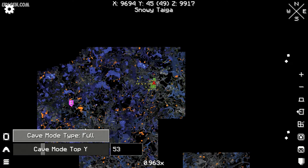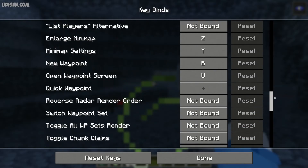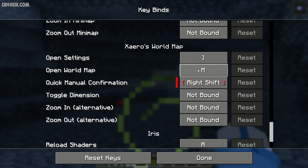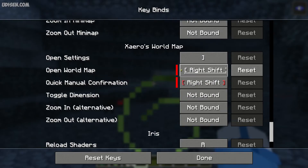If this M button does not work for you, we have several solutions. Solution number one: maybe the M button is already used by another mod. In this situation, M button will not work for Xaero. For that, go to main menu, Options, Controls, Keybind, scroll down, and find Xaero world map. If you see this world map has a red color near the keybind, it means it does not work properly. In this situation, press left mouse button and press a new keybind.